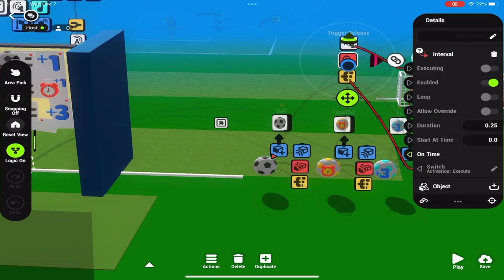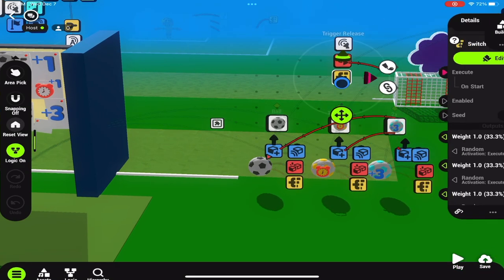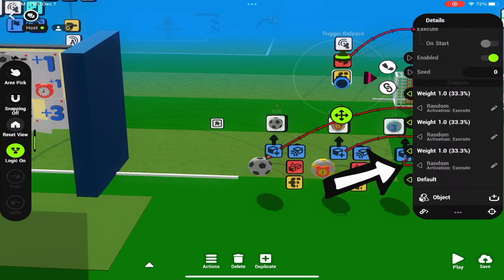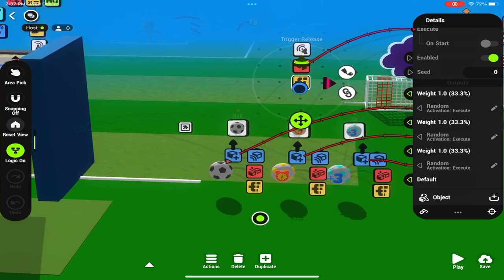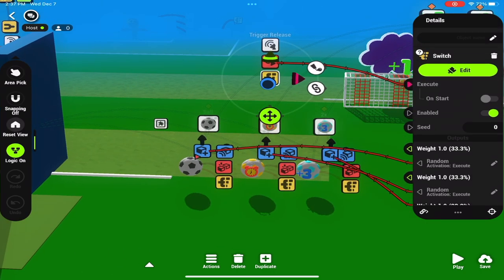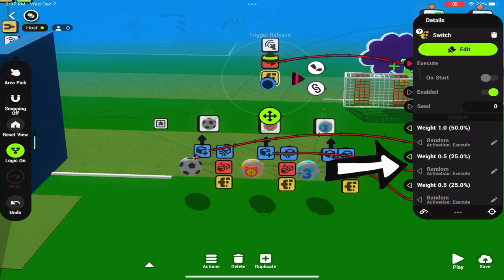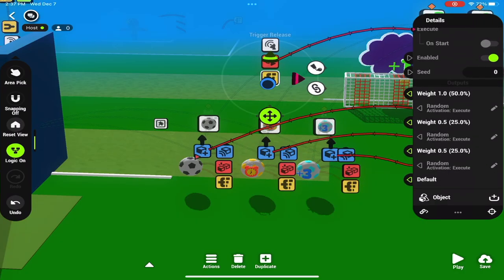Up here we have a trigger release — when this is called, 0.25 seconds happens and then this switch node fires. The switch node is one of the top three nodes I use for a lot of things because it allows for easy randomization. There's a 33% chance for each ball to show up. If I wanted to change this I can easily change the numbers — set it to 0.5 and the randomness goes down to 50% for the regular ball and 25% for each other ball. This is a great way to have big effects on gameplay.